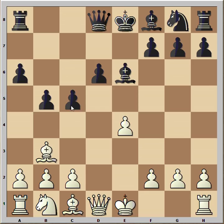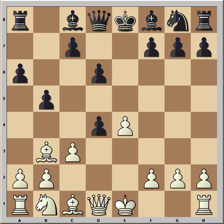That's why c3 is the move to play in this variation. Obviously black can take, but then he is helping white to develop the knight. So this is not the best variation.